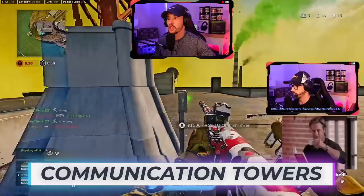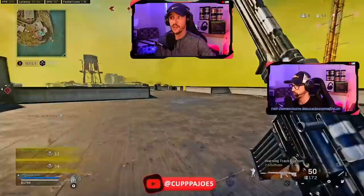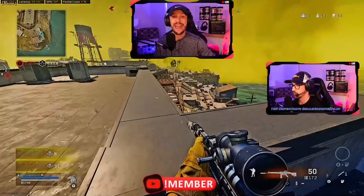We don't have enough for a UAV but we do have enough for the communication tower. Quick reload and we're back in — everybody below me. I know there are two teams here immediately, so I have to be careful. This is where I talk about 1v3 or 1v4 situations — this is a 1v6 situation with two teams potentially about to fight.